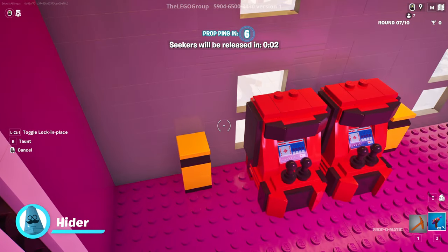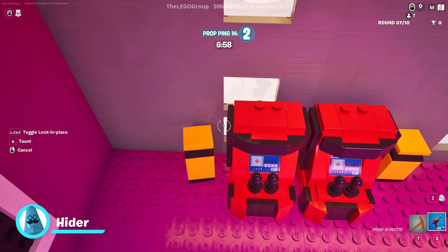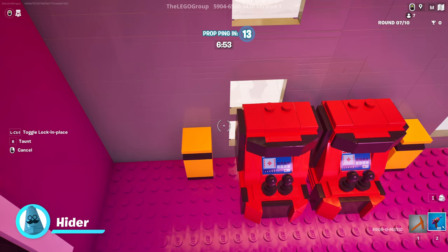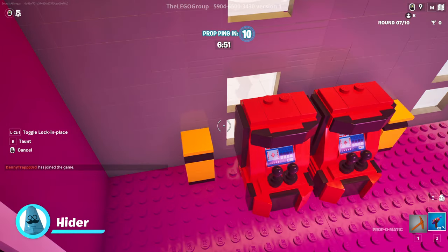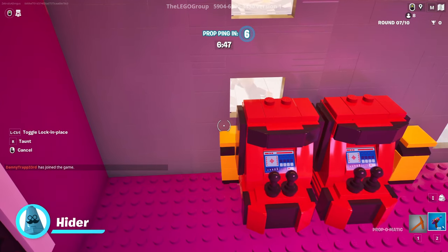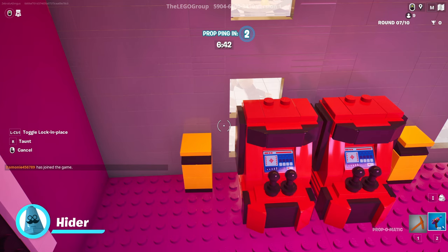I'm a little scared. Lock in place — not like that, not like that! I don't want to taunt, I don't want to lock in place, I just want to stay here. Oh no, I don't want to move. Why does it do that? I don't want to do that. This is scary.